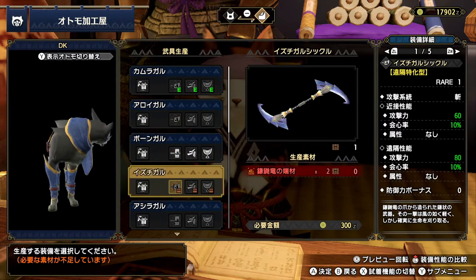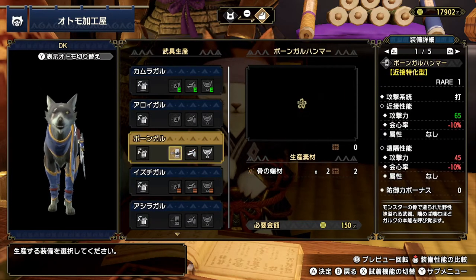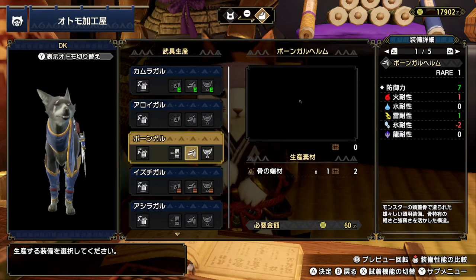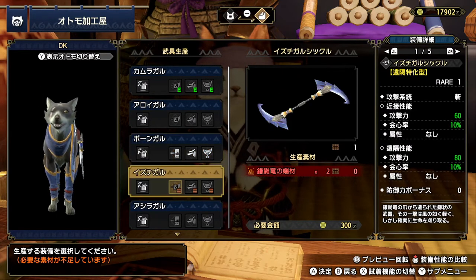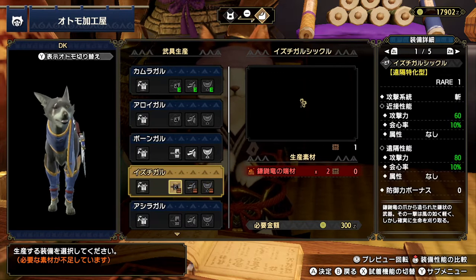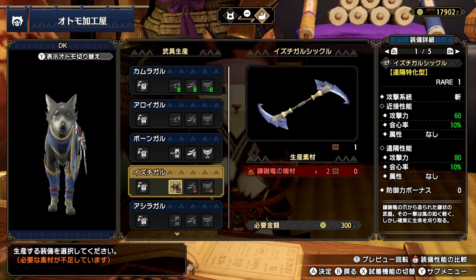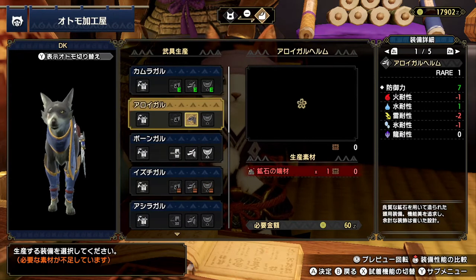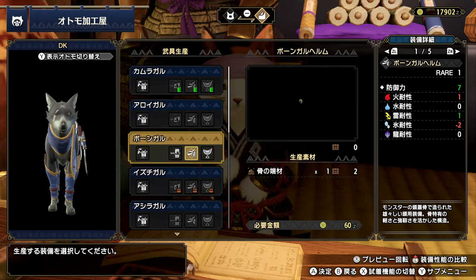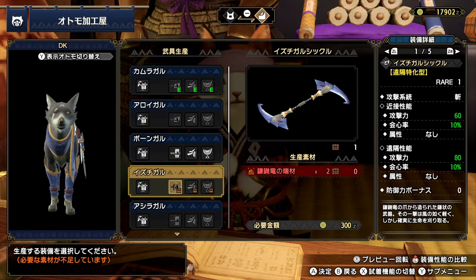So yeah, you just choose what armor you want. This is like the bone armor — it looks pretty sick, pretty cool. But yeah, I already actually bought the izuchigaru, which is this one right here, so I think I'm just gonna stick with this one. Basically you click on it, buy it — it just depends if you have the materials required to buy it. I could actually buy the bone armor but I already have armor that's stronger, so I'm just gonna stick with this one.